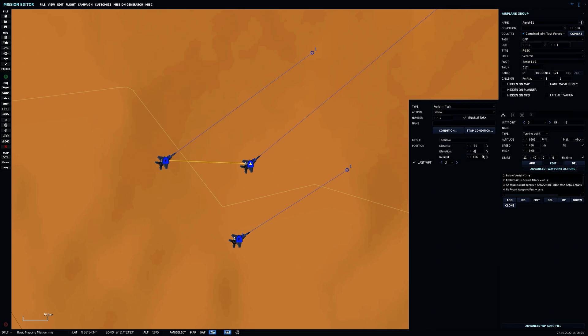Interval is essentially where the aircraft is placed to your left, right, or center. If you want it directly behind you, set it to zero. If you want it in a left echelon, it would be negative 100.